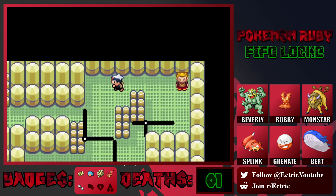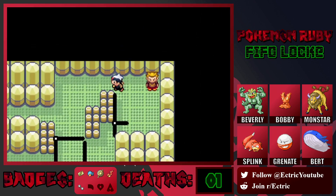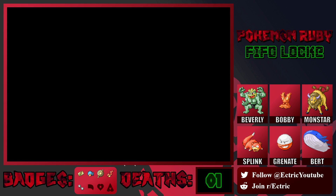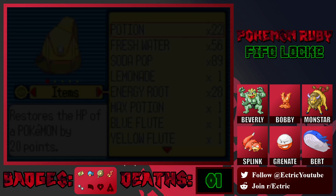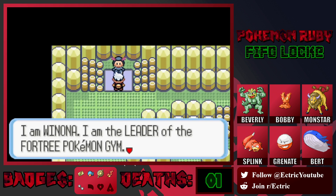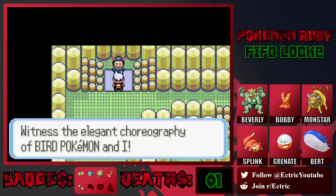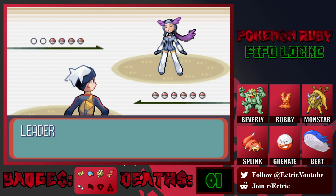And that brings us to Winona. Let's use some potions to bring our team up to full and then we'll be all set to take on this gym. I'm not really worried about PP, so we should be fine. We're doing this. 'I am Winona, I am the leader of Fortree Pokemon Gym. I have become one with the bird Pokemon and have soared the skies. Witness the elegant choreography of bird Pokemon and I.' All right, you weirdo. I mean, you're probably not going to have birds, but okay.